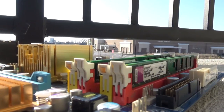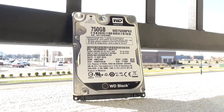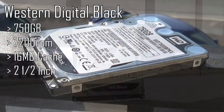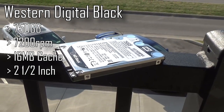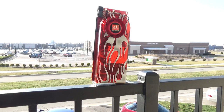I doubt any heatsink on the market will have clearance issues with this stuff. The hard drive isn't from 2007 — I just needed something mechanical that worked, so I have a 750 gigabyte WD Black drive. It's a 2.5-inch drive, 7200 RPM, and 16 megs of cache.